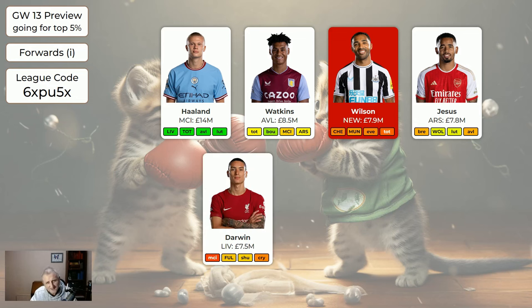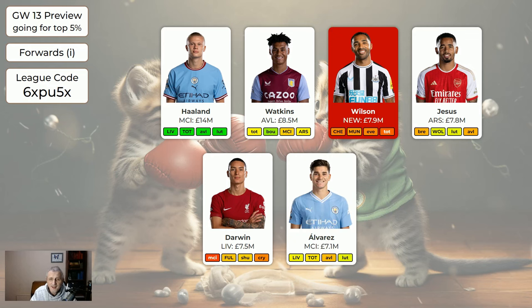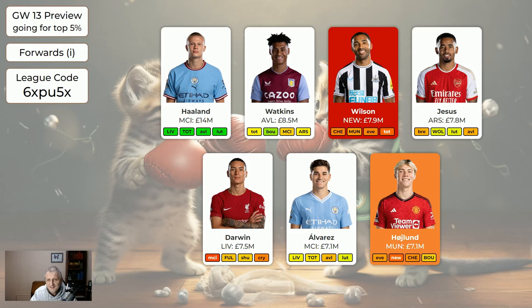Darwin — he's been away on international duty and is away to Man City. He may only get half an hour or so with a reasonable chance of getting one point, but there's a chance of four or five points. As a general player, Darwin is good to have right now. Alvarez at home to Liverpool — may get something, he's okay. Haaland (Erling) is flagged as injured; we don't know if he'll be playing. If you have several flagged players and Haaland is one of them, he could be a good one to move on because there are other strikers that are okay.